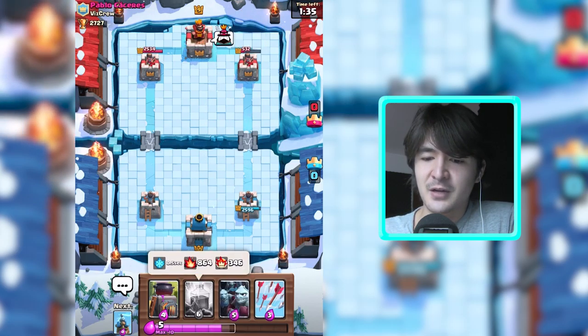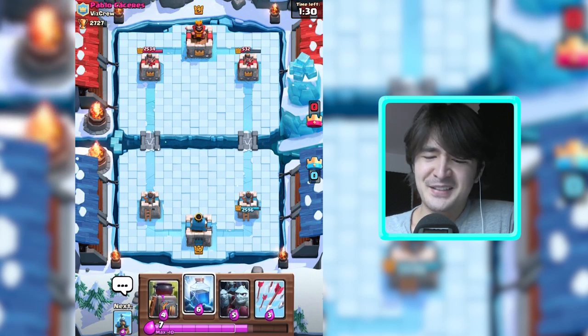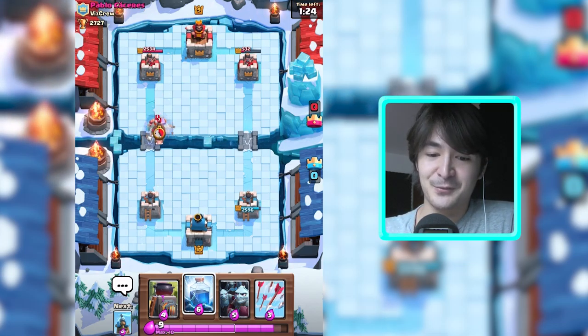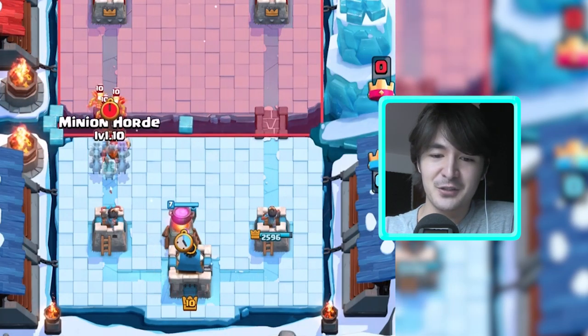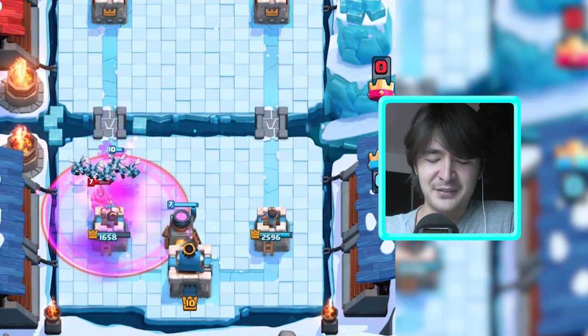By tapping and holding you can see the damage that your expo will deal to crown towers. Since it is a card that is hated, it is a strategy that is hated — it's definitely not the strategy I usually prefer, but once in a while it's fun doing that.